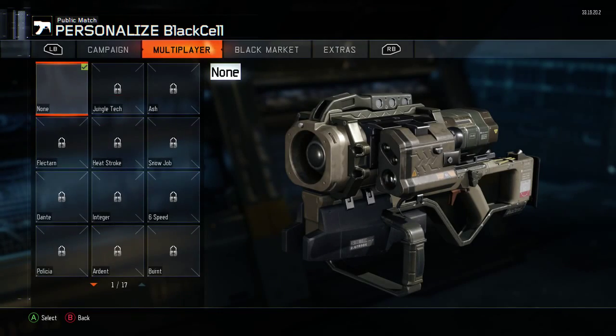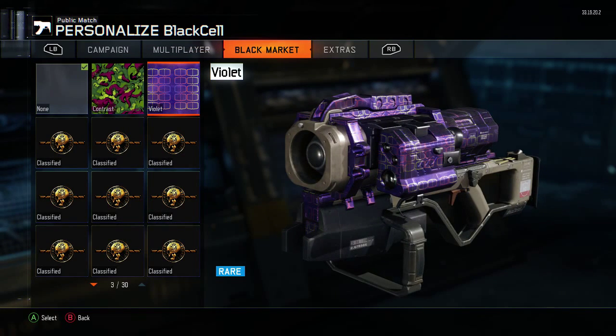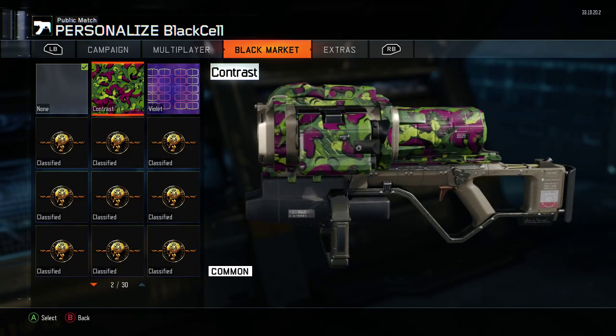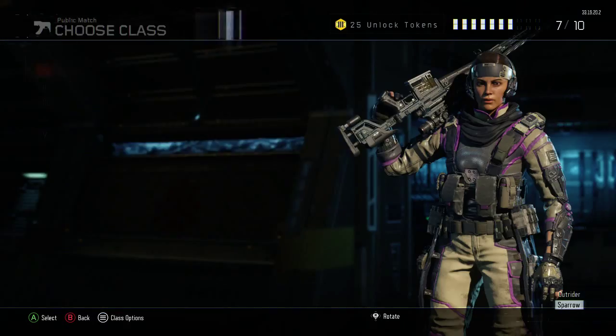We're gonna see the camo — black market. Yes, we got the Violet, it's a rare one. I don't think I'm gonna use this one. I got the Contrast for this one too, and yeah, I think that's all we have for this supply drop.